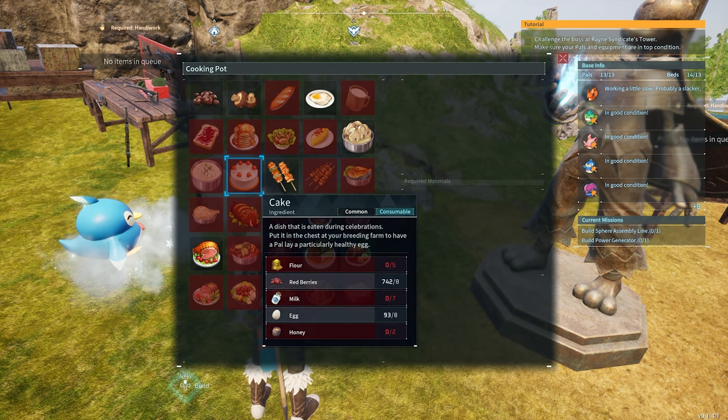Well, why would you want to make cake? Well, if you're watching this video, you probably already know, but just in case. This is needed to breed your pals, so you can get eggs from them. Cake will allow your pals to breed and make more pals, and possibly combinations of pals that make new pals. So this is going to be a very important part of the game.